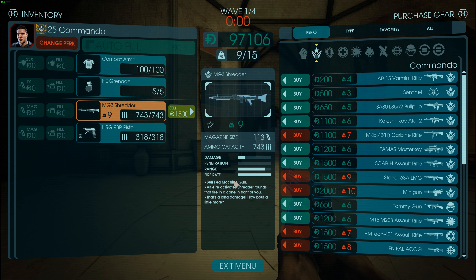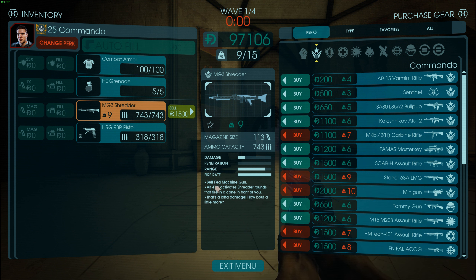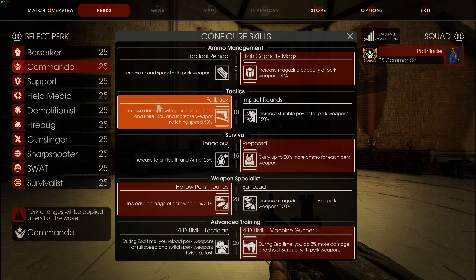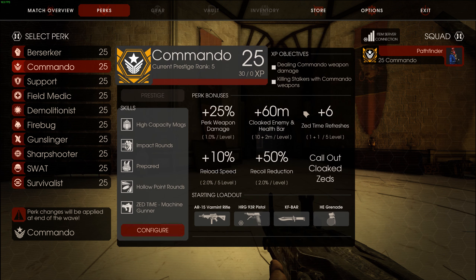It's a belt-fed machine gun. Alt-Fire activates Shredder rounds that fire in a cone in front of you. This is actually something I didn't showcase in my first impressions video because I totally forgot. These are my current skills for the Commando, pretty much what everyone uses all the time. You could change from Fallback to Impact Rounds, which could be good on this weapon because it increases tumble power.